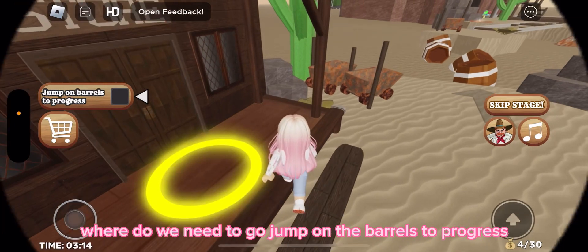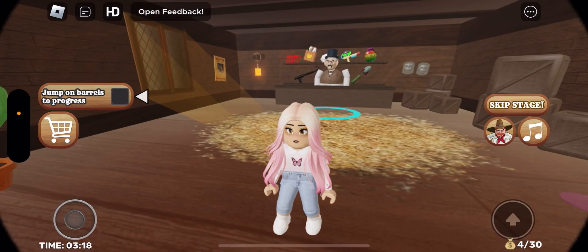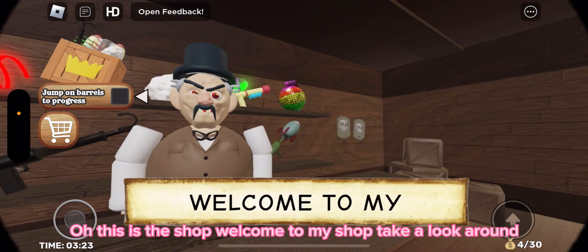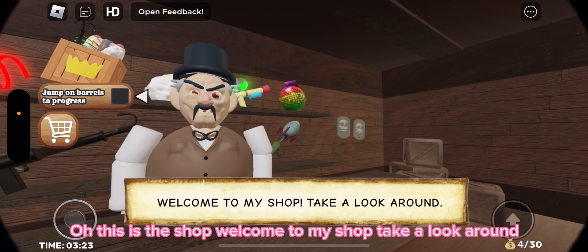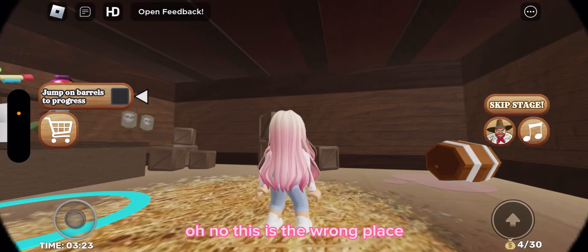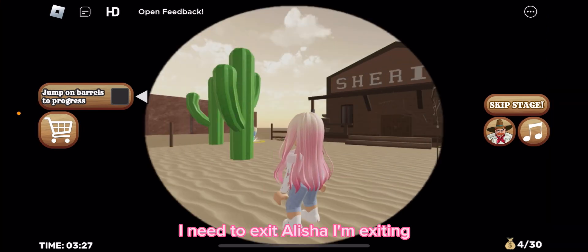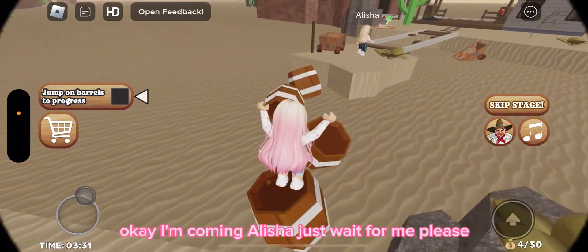Where do we need to go? Jump on the barrels to progress. Oh, this is the shop — welcome to my shop, take a look around. We might need something from here. Oh no, this is the wrong place, I need to exit. Alicia, I'm exiting — I'm coming, just wait for me please.